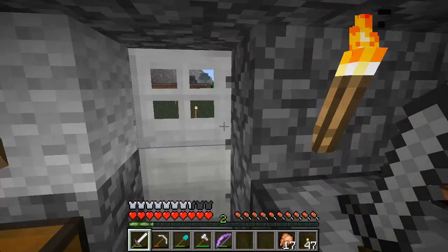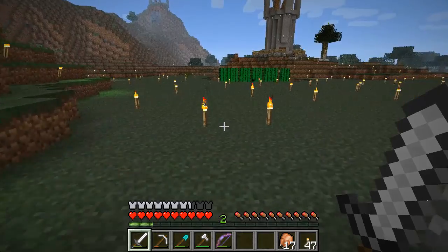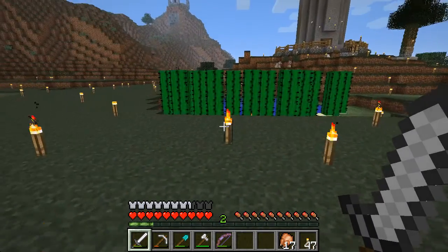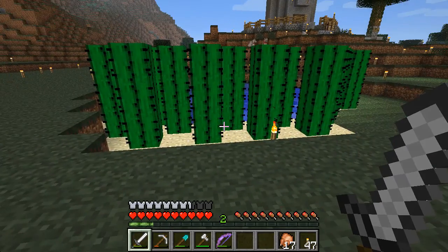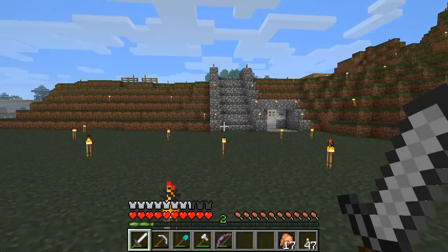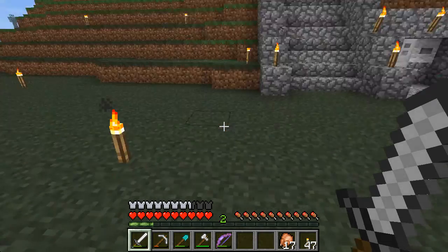Let's go outside. Notice that we're not growing reeds here anymore — we're growing cactuses. I'm not sure what to do with these guys, but I have them growing here. I've already got more than enough dye, so we don't need the green dye anymore.